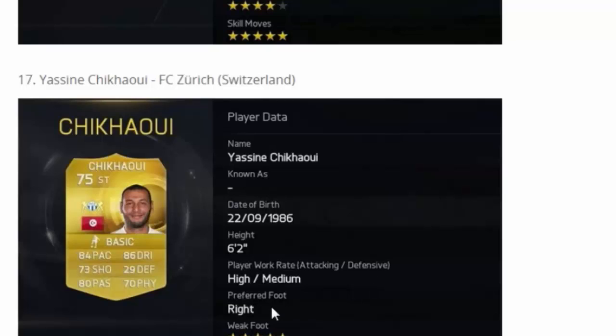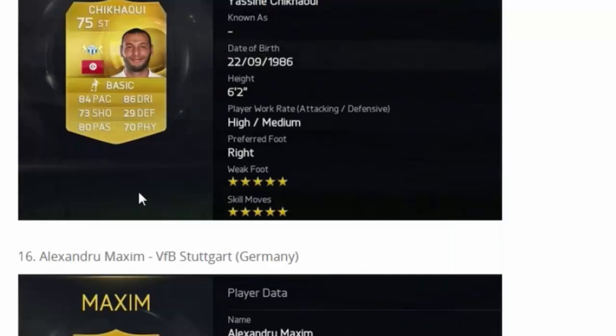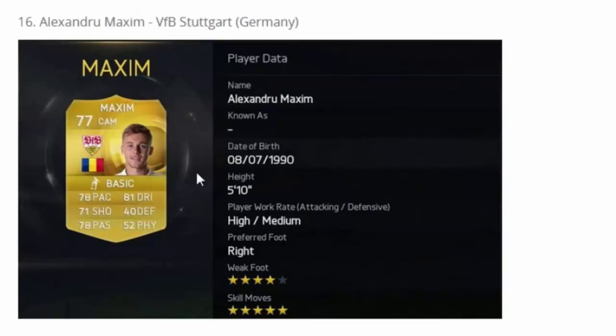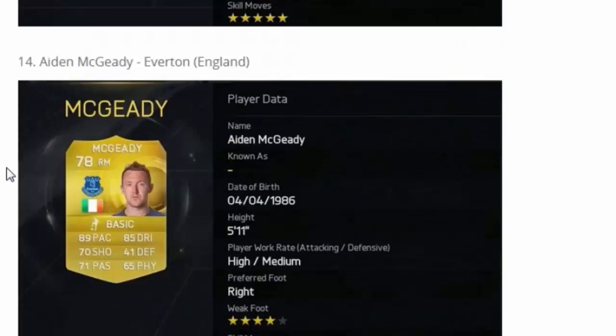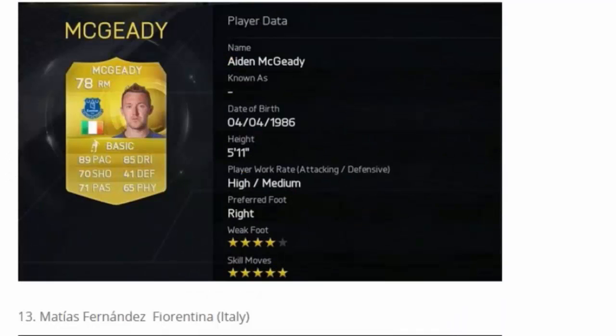Chicao has five-star skills and five-star weak foot. He's in a dodgy league but there's one player you can get a strong link with him — those stats are just ridiculous. Then we have Maxim, I think he's in the Bundesliga or one of the German leagues — good pace, dribble, decent shot, good passing in a CAM position. He looks very nice to use. Ben Arthur is still in the Premier League, right mid — he's still got decent pace and dribble, good shot and passing.